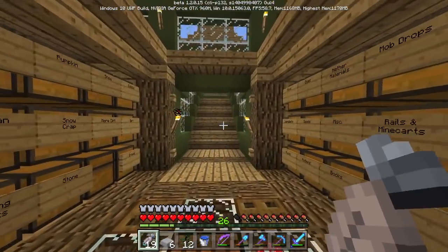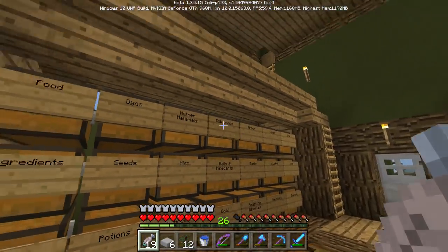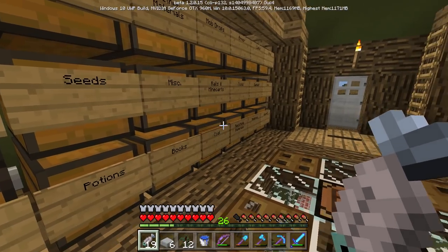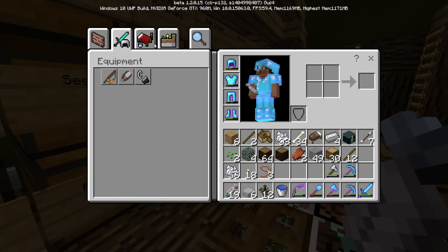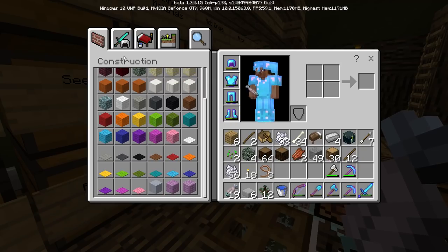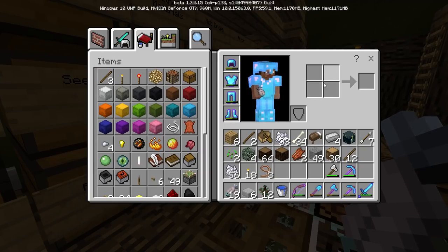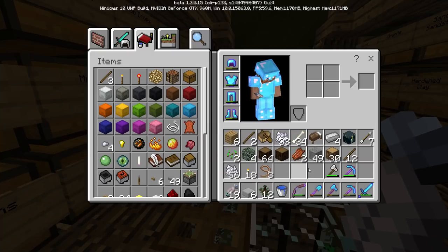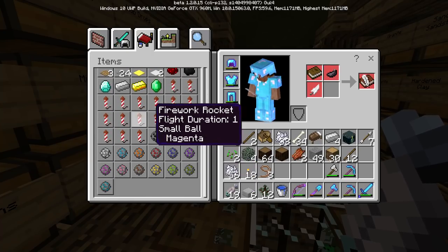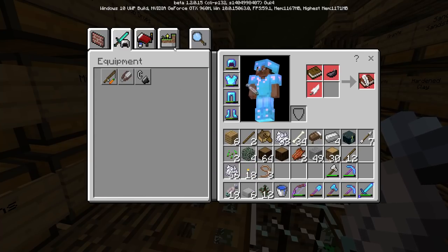Oh my gosh, they have added so much to this game! These updates will never get old. There's a whole new crafting thing — I'm kind of a fan of it. I thought I wouldn't like it but it feels natural. Wait, did they add a map slot? We'll try that. The book and quill is here — now where are armor stands?